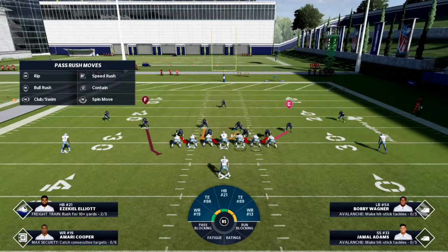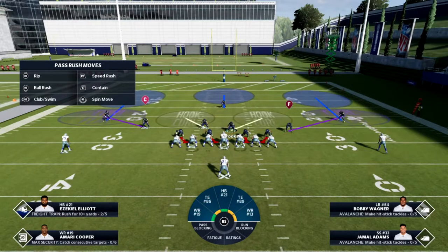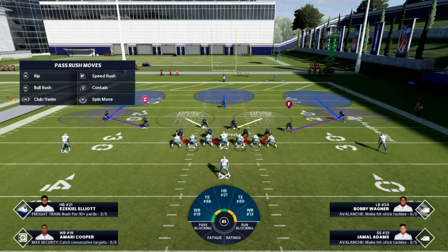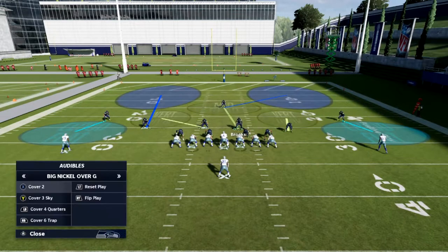Switching to cover three, it's similar but this time your two down box safeties - the guys playing your flat zones or underneath zones - are the ones in the run fit. This is a little better because they're getting involved in the play early and can shoot the gap a lot easier than a cornerback getting bumped by a wide receiver and then picked up by a tight end. Cover three is better than cover two for run fits.